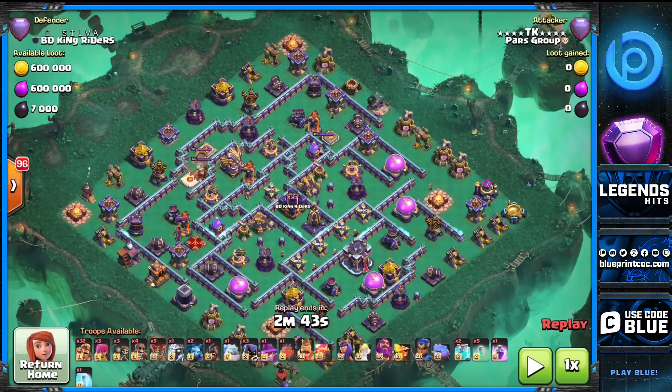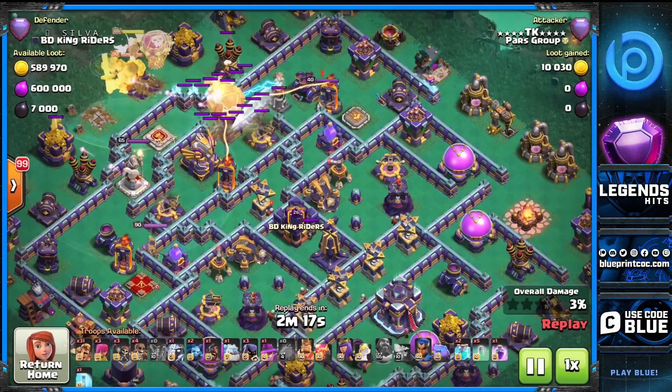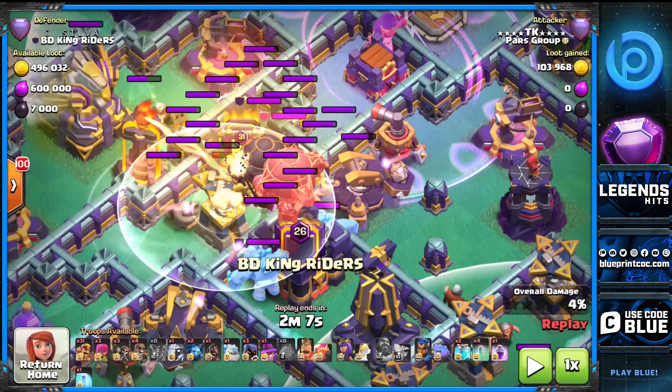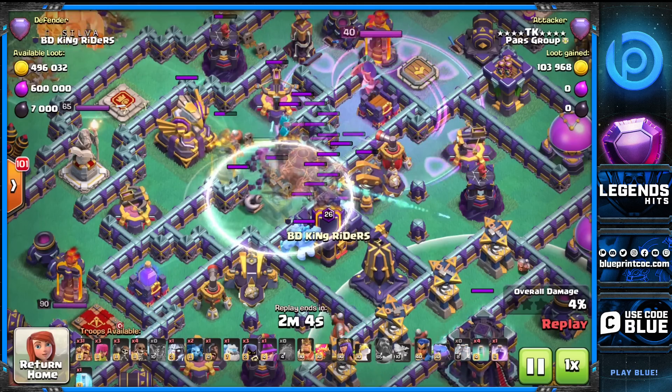We're on Silver's base — it's a box base, but I want to give a different tip: sometimes the tornado trap can really mess up your landings. Not just because it can catch your blimp — when you land and find a tornado, it will pull you into areas where you haven't found the traps yet. I didn't freeze the sweeper; it pushed me, but I still had a late warden ability. I land right in the middle of the empty area — if there are giant bombs, spring traps, or anything else, we can find as many traps as possible.